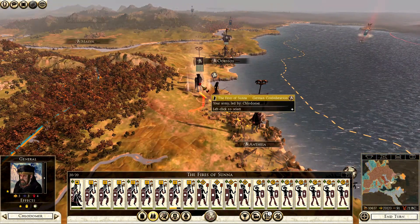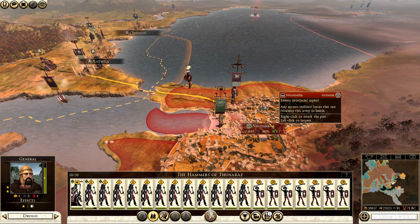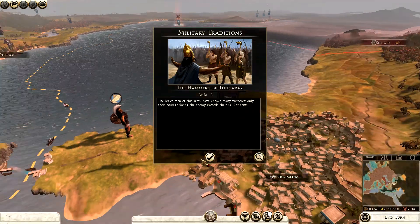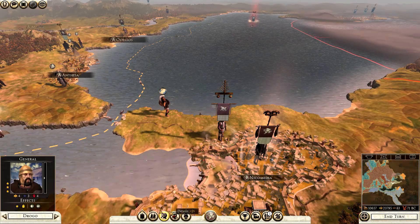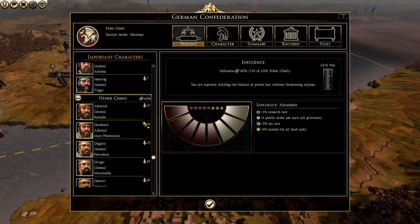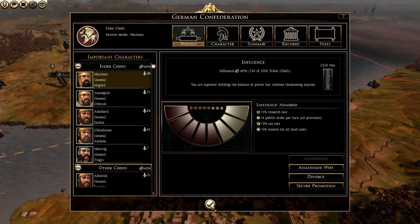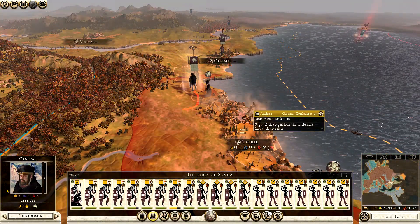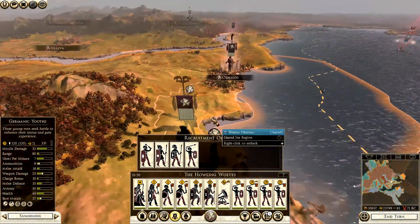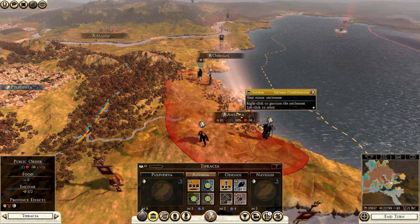We can move out with these guys — they aren't as powerful as I would like them to be, but they should be powerful enough to take that. And indeed they are. Let's capture that and we have a foothold on Asia Minor — hooray. How is my politics looking? Okay I guess. I haven't really promoted people that I could promote, because right now the balance is rather okayish. Hopefully I've taken care of all the agents present here, but I don't think so because two actions were done against these guys and I only saw one agent, so there's probably a spy there somewhere.